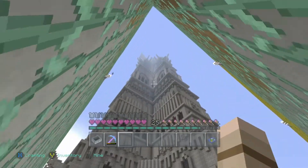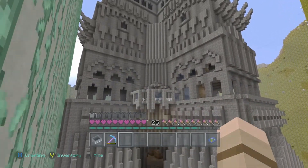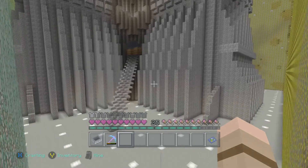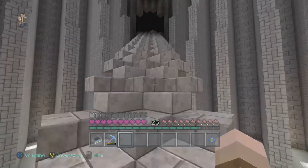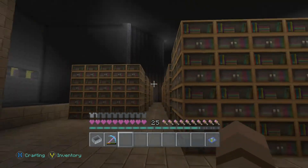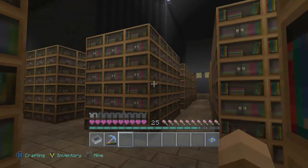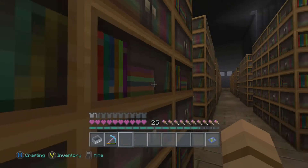Let's head back down the vines and take a look at the library. This room took about 30 stacks of bookcases, and while the shelves are basically finished for this level, I still want to add a chandelier and probably a second level to this room. I've already designed the chandelier in my creative world, but building it in survival — let's just say I'm probably going to wait on that.